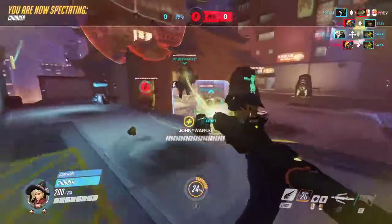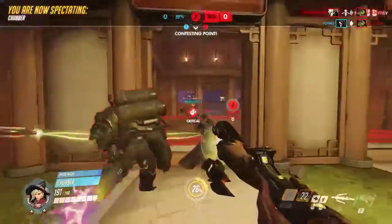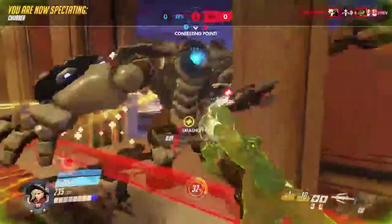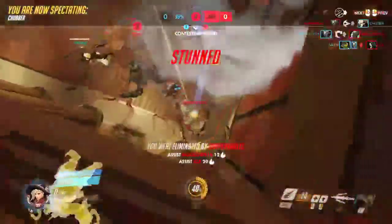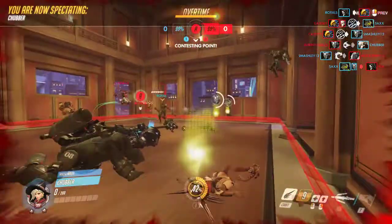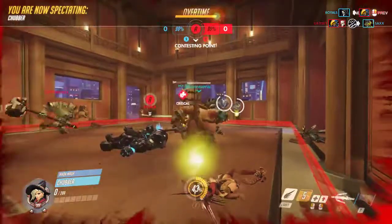They shouldn't have stayed there long, forcing the res out instantly. Smash is going so deep in right now; Chubba's being forced to follow through to get the heals up, and that's going to be Chubba dead because he got the pin from the Reinhardt. Rocket barrage dropping down and they somehow went from a full 99 to overtime.